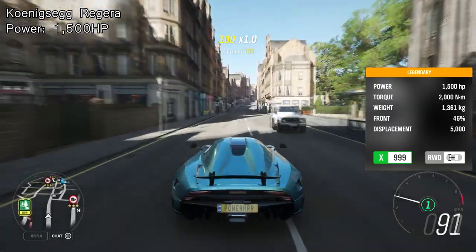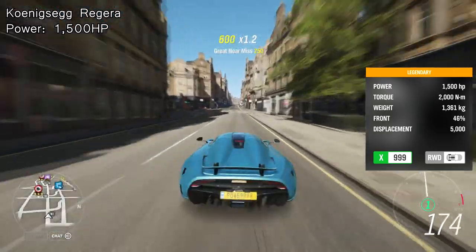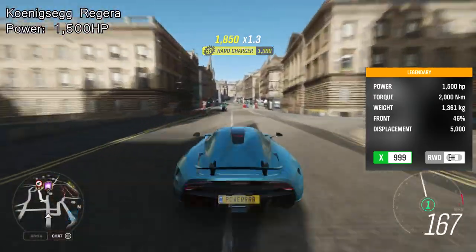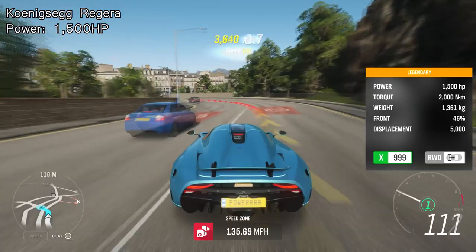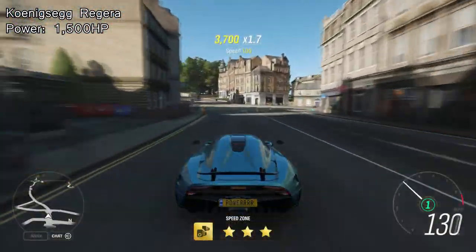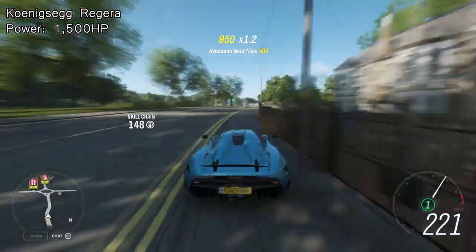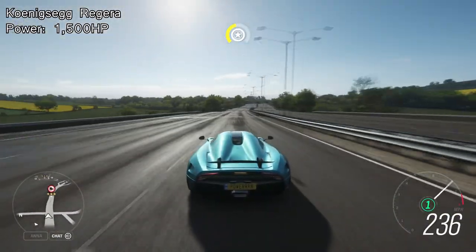Number six is another car that had to be on the list because it comes with an insane amount of horsepower, but from here on these next cars are absolutely ridiculous. Number six is the Koenigsegg Regera with only one gear, which stands at 1,500 horsepower. It's quite a pricey car but it's unlike any other because it only has one gear and accelerates like a monster. Get ready, because after this car the next entries are absolutely crazy.